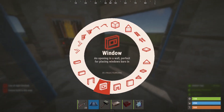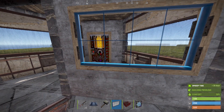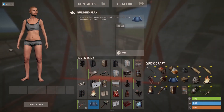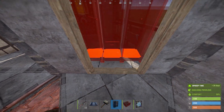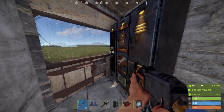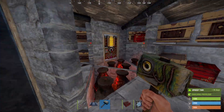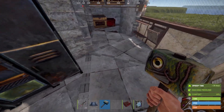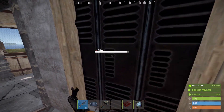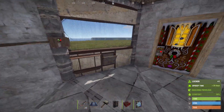Over here you have to place another garage door with a locker in front of it. That means that from this side, a raider cannot see that there is a doorway behind it. But if you are on raid defense and the raiders are in this hallway, you can just remove the locker and shoot them from here — and that might even save your base in a raid.